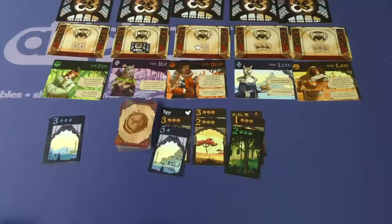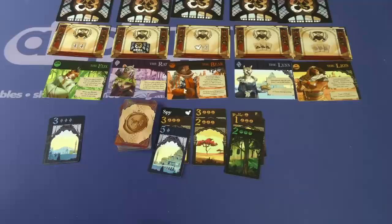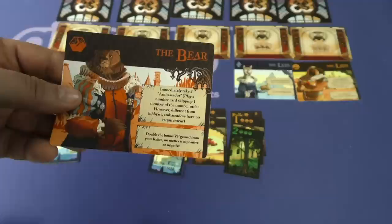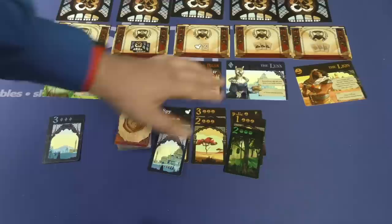Every victory point counts. Now the bear — any of these characters are easy to get, but you can only have one per game. You can take one as a free action once you have at least a level three of that color. You'll then take that and put it in front of you. The bear says you'll take two ambassadors — special cards that go in your hand — that let you play a number card skipping a number in the sequence. At the end of the game, you'll double the bonus victory points from your relics. The lynx lets you take all the cards from one row in the market, plus two tomes during scoring. You can only take one of these, once per game.